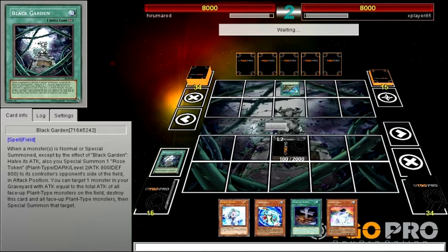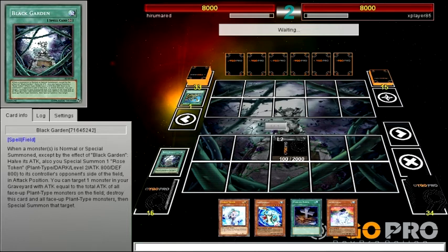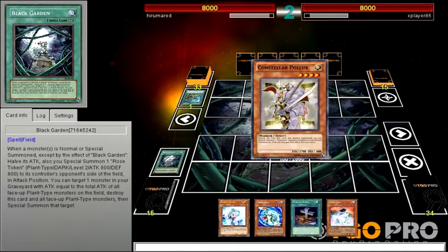I do love how my opponent goes out of their way to take it out, though. Some Stellars. I don't think this deck really has anything to stop Stellars. Stellars are all about bouncing cards back and negating and negating traps.